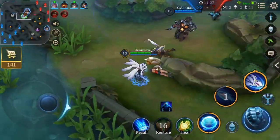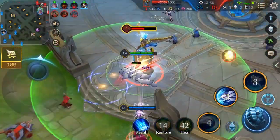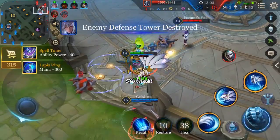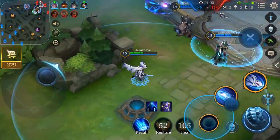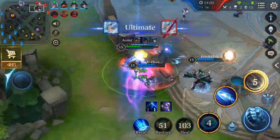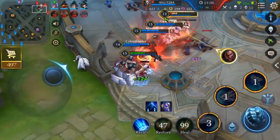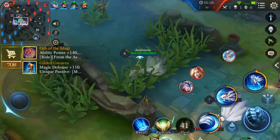Liliana has incredible mobility for a mage, as she's able to dash an amazing 3 times between both forms. Not only does she have 3 dashes, but 2 of those dashes are actually her ultimate that she can do back and forth between human and Fox form, and she becomes completely untargetable while she's dashing with her ult in both forms.